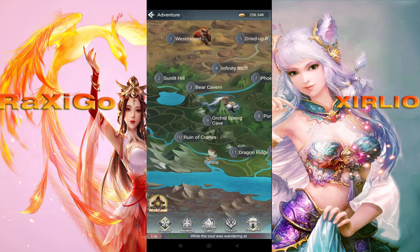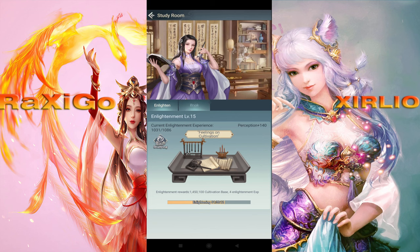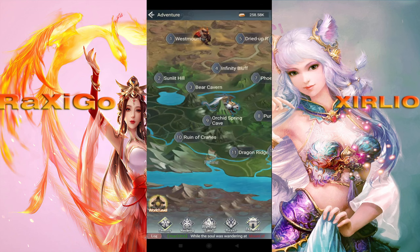First thing — you want to unlock the Study Room at Dwelling. As you can see, I'm currently at Enlightenment level 15. You're getting more Perception, which means more Cultivation Base, every time you level up your Enlightenment and every time you enlighten books. I've enlightened quite a few already. Auto-Enlighten does help. These give you a lot of Cultivation Base — a lot. And quite a bit of Enlightenment EXP as well.